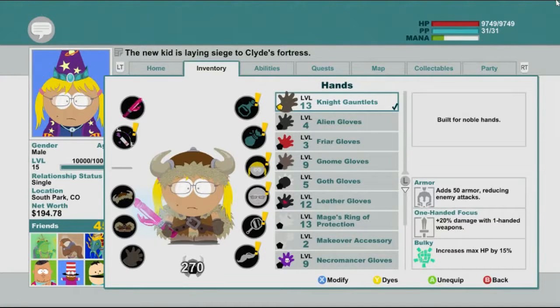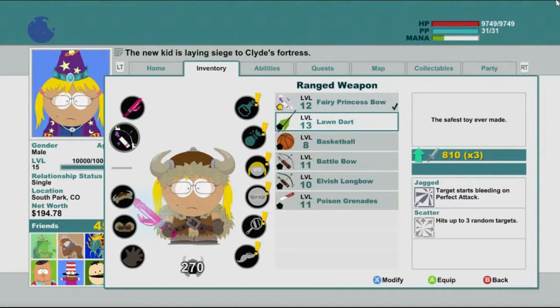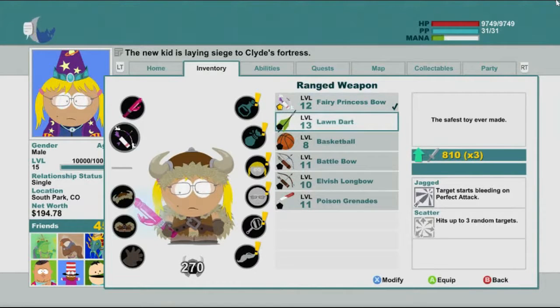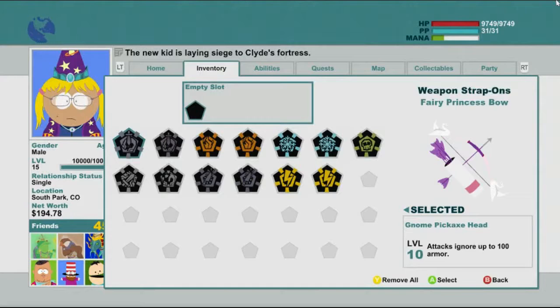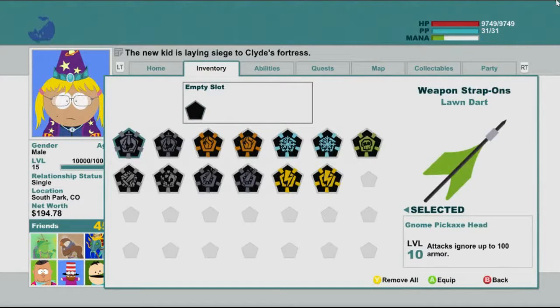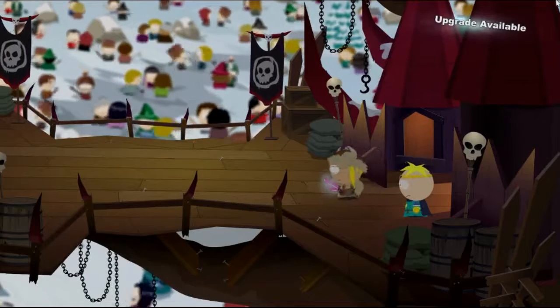I think beyond that I'm fine. Have we got a lawn dart? 800 times 3. I suppose there is actually more. Let's take that off and get the lawn dart then. What can we put on this? Attacks ignore up to 400 armour — that would be good. Reduce target's armour by 100 on a perfect attack — yeah, we'll have that. Okay, I think we are ready.